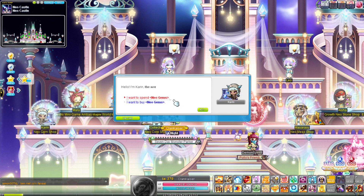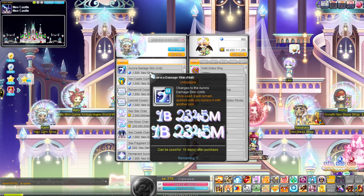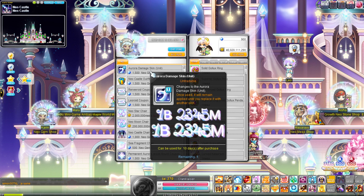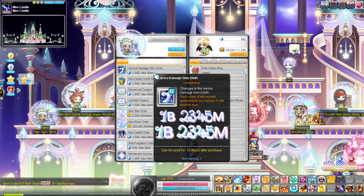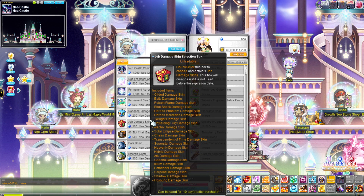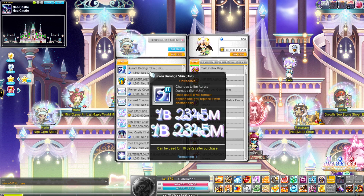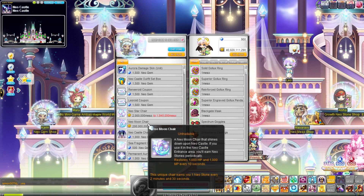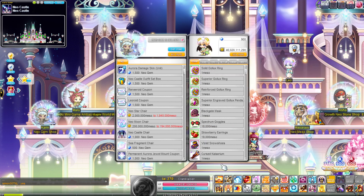The Gem Shop is mostly the outfit and the annex story part of it. What I suggest you get at the minimum is the Aurora Damage Skin, which I think looks pretty nice. You don't have to get it if you don't like it, but you can always get it to sell down the line. These two Damage Skin boxes are okay too if you have extra. And maybe the chairs too, if you guys are into that — I personally probably won't get the chairs.